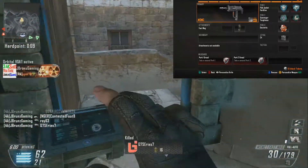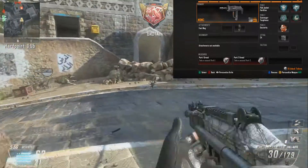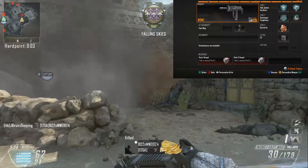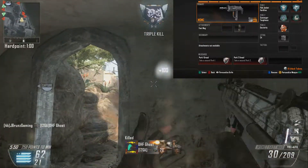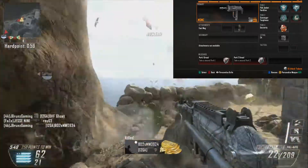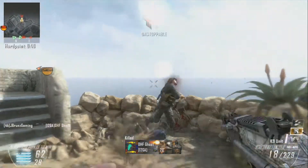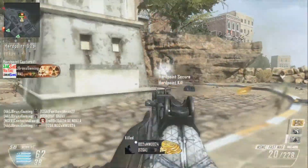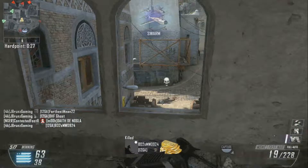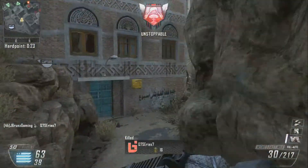This gun just plows through enemies as you guys will see in this video. For lethal I have C4, and I put on Fast Mag — it's a must. Once you have this setup, you're pretty much running for the kills. In this video I'm on Hardpoint, and I'm just running around trying to grab as many kills as I can to keep cycling through my streaks.